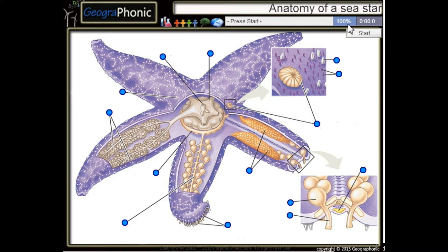This is a free game about the anatomy of a sea star or starfish. You can play this game yourself. Look in the description to find a link. Press start.